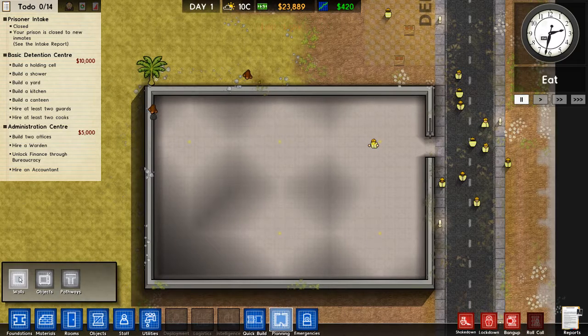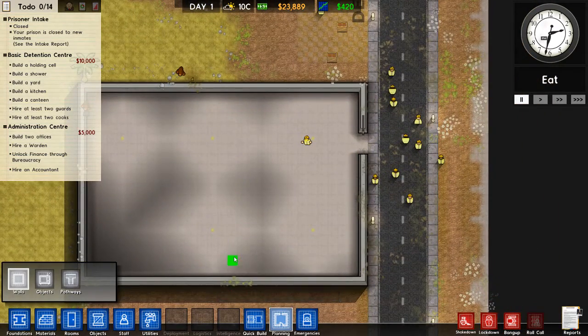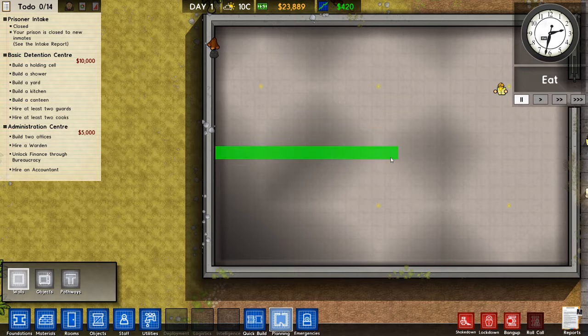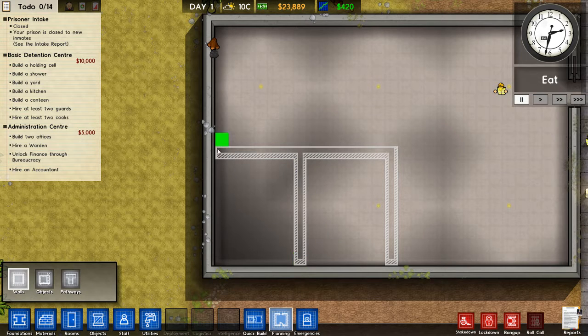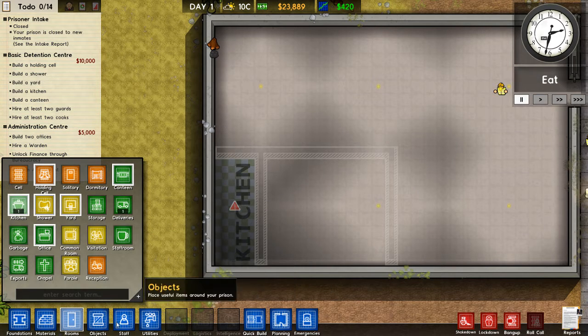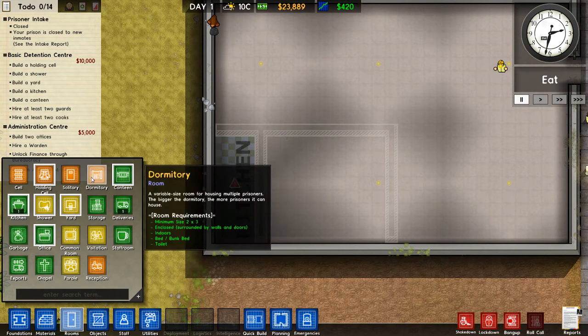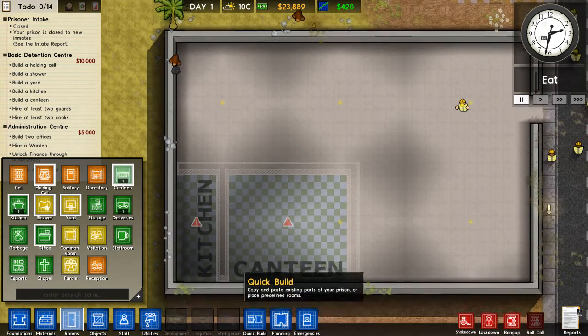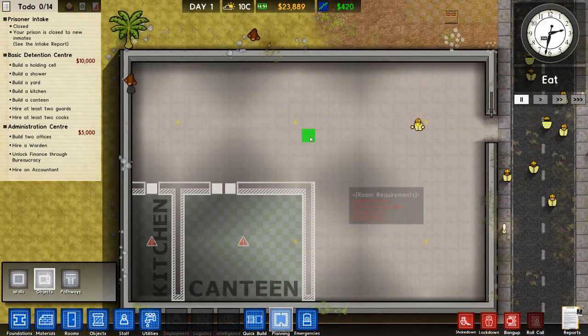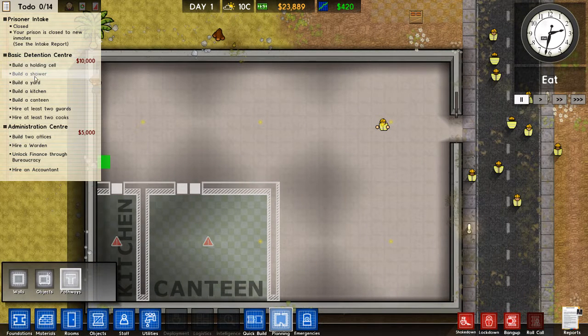We have this planning option where you can pull up the schematic for what you want to build. We need an administration area as well. Let's put the kitchen somewhere here — we can actually make it two parts: part canteen, part kitchen. Kitchen can be smaller actually. That's going to be kitchen and this is going to be canteen. We'll put the muller here and under there.